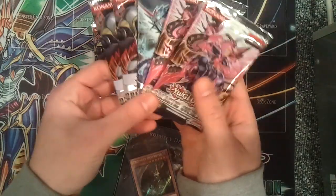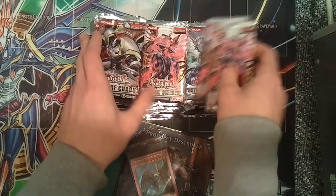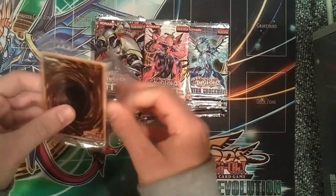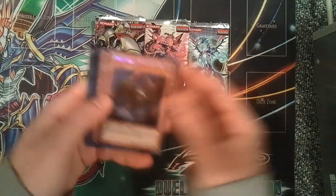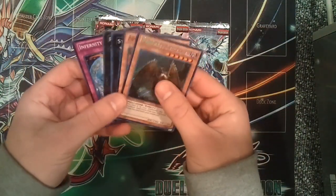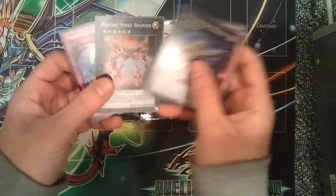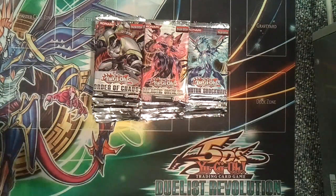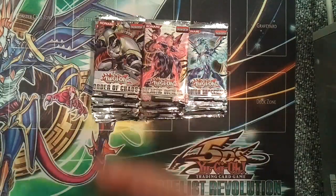Unlike Europe, in America you get two Galactic Overlord, one Photon Shockwave, and two Order of Chaos packs. It really sucks because Europe gets Abyss Rising, Return of the Duelist, and Galactic Overlord, which are a lot better sets because they haven't had as many cards reprinted. Photon Shockwave was a great set but everything was reprinted. Each tin comes with Prophecy Destroyer Secret, Super Endless Decay, Steelswarm Roach Super, Photon Strike Bouncer Super, and Infernity Barrier. They're good promos — some better than others — but pretty decent tins all around.